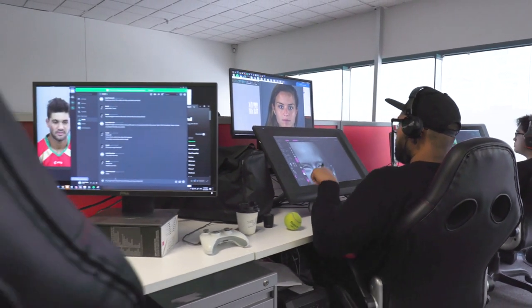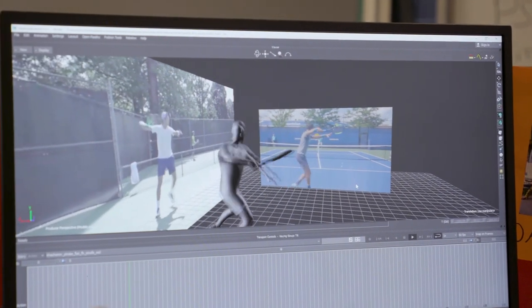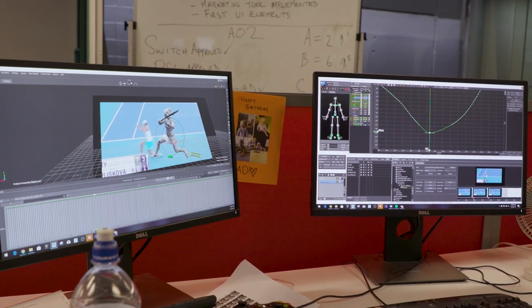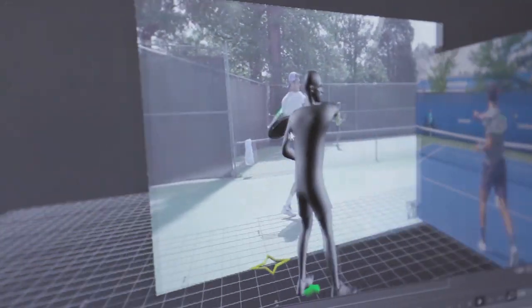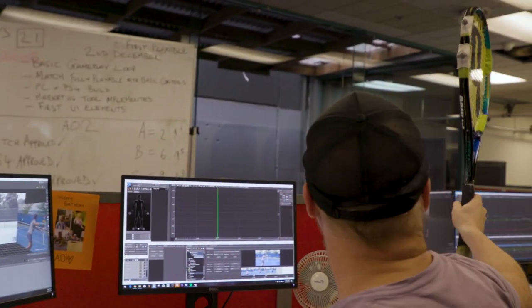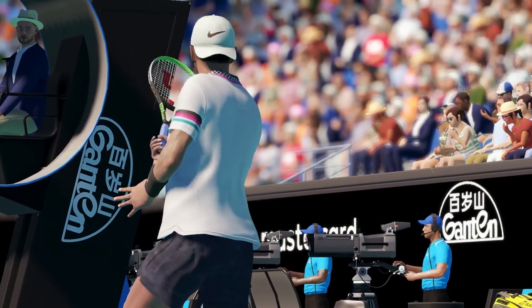We've put much more emphasis on a story element, and cinematics and animations have been improved. We've also added to each of the players' profiles, so there are many more versions of people's serves, their backhands, their top spins, right down to just their mannerisms. It took a while to get Kochinov right — the top of the racket is still the top of the racket, the racket spins, and it's almost the reverse of what you think it's going to be.